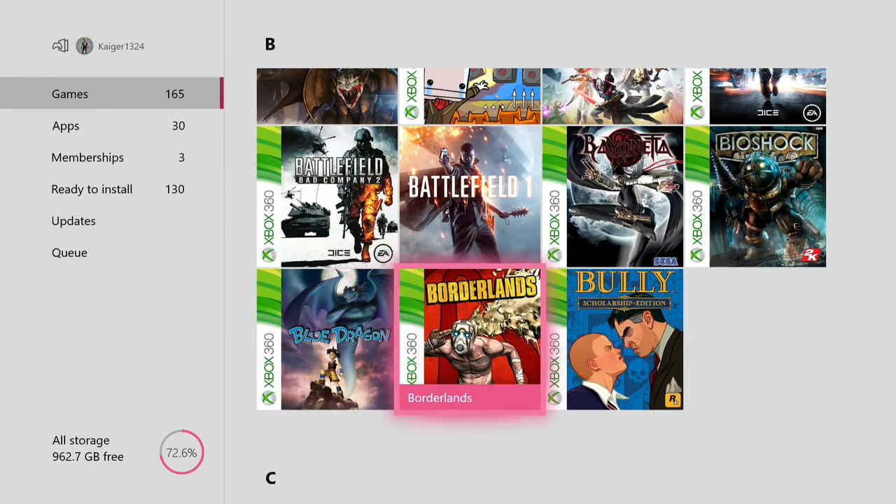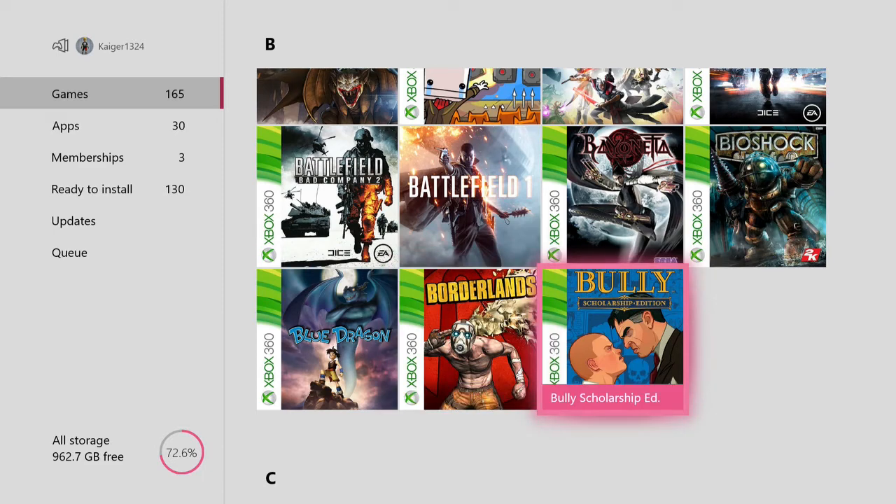Then we have the original Borderlands — very good game, I love this game. It's quite different to the second game. I always recommend playing the second game first in the series and then maybe come back to the first one, just because it's slightly different. We have Bully Scholarship Edition — Grand Theft Auto in a school. A very, very good game. By today's standards graphically it's a little bit outdated, but it's a very good game nonetheless, very unique. It's a remake of the original Canis Canem Edit on the PS2.